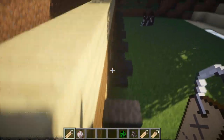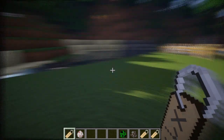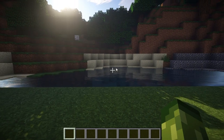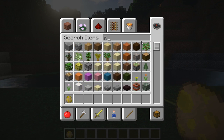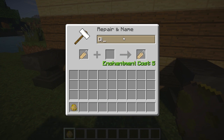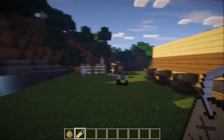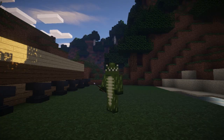In a nutshell - name tags spawn naturally in dungeons and all those places. 'Dinnerbone' will give you an upside-down animal no matter what it is, and 'jeb_' will give you the rainbow sheep. Name tags are going to be a great feature - you can even name your horses. Just for fun, let's grab a horse and apply 'Dinnerbone' - D-I-N-N-E-R-B-O-N-E - and we get an upside-down baby horse! If you enjoyed this video, be sure to hit that like button. I've been Echo, it's been a pleasure as always, catch you next time, bye!